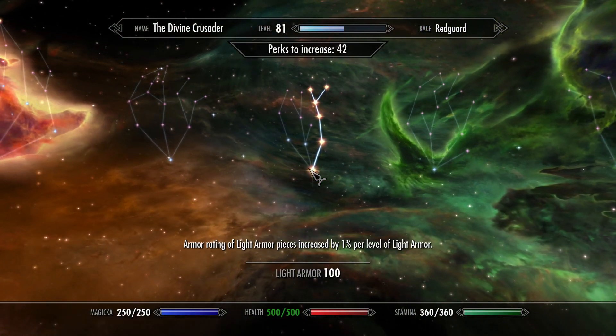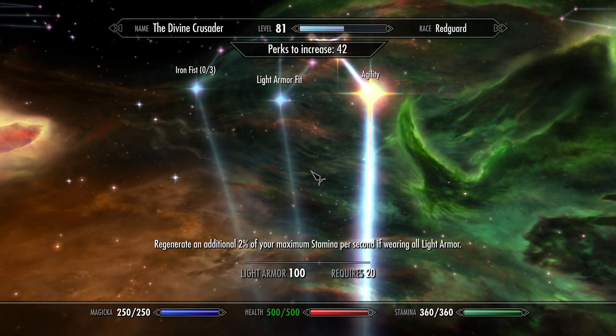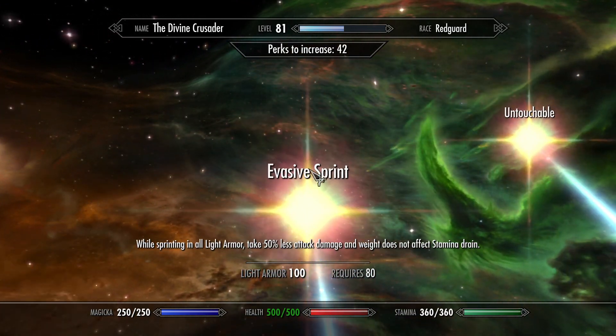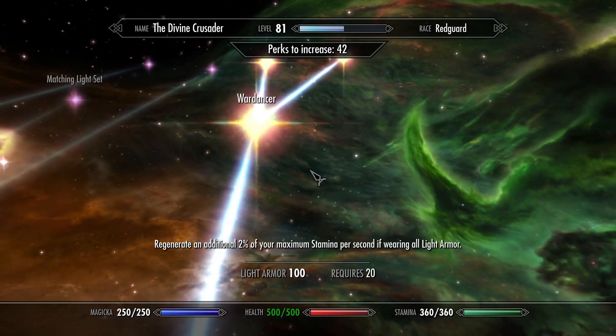Gun skills, Light Armor, Light Armor Mastery, Agility, Windrunner, War Dancer, Evasive Sprink, Untouchable.